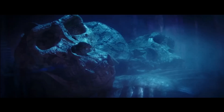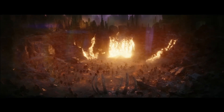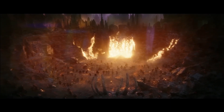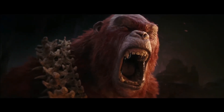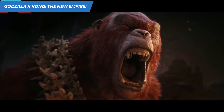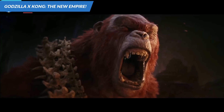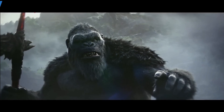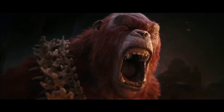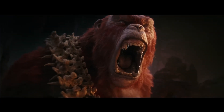Next, it shows Kong entering a chasm in Hollow Earth — the remains of the Kong civilization. The next scene seems to be a flashback to the past when thousands of Kong species still lived in Hollow Earth, led by Scar King. The Scar King figure occupying the throne is bald, looks old compared to the other Kong species, and has a different race. The normal body type of the Kong species is gorilla-like, while Scar King seems more like a chimpanzee.